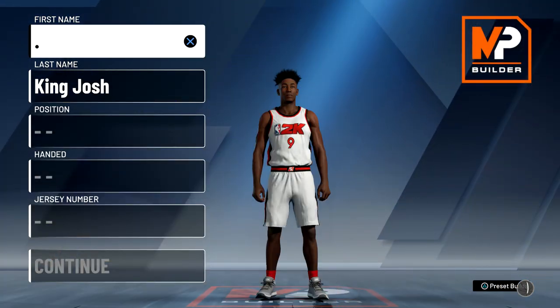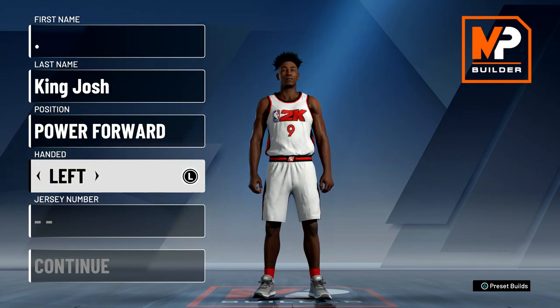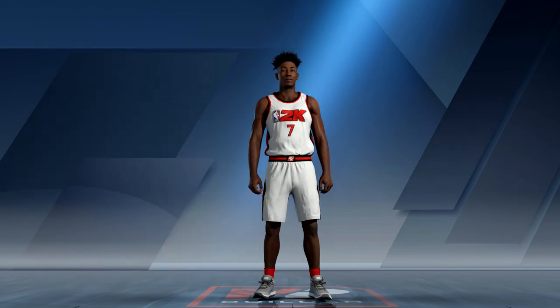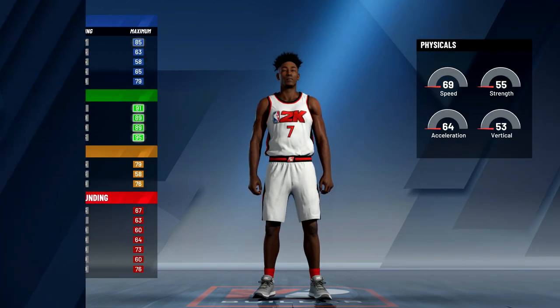What's up guys, it's King Josh back with another video. Today I'm going to show you the build I decided to make for NBA 2K20. I did decide to make a power forward — obviously left-handed because I am a lefty — number seven, that's my favorite number. I decided to go with the pure sharpshooter build.